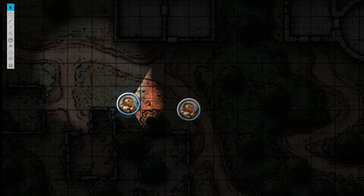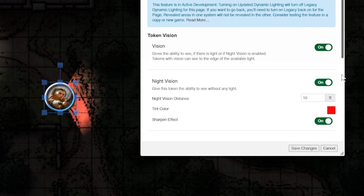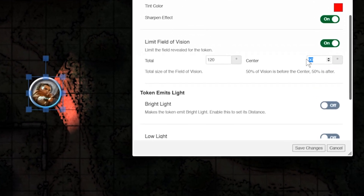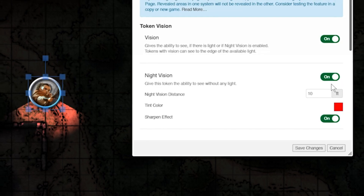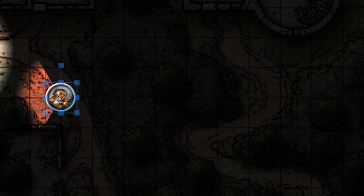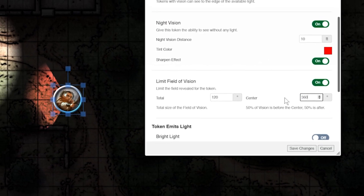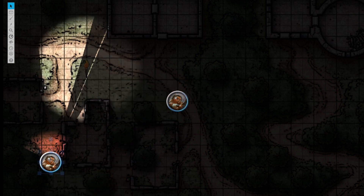This field of vision rotation works in a 360 degree clockwise circle. So zero is straight up, 90 degrees is right, 180 is straight down, 270 is all the way left, and 360 is straight up again. You can set your token's vision to any number between zero and 360. So have fun customizing your player's experience.